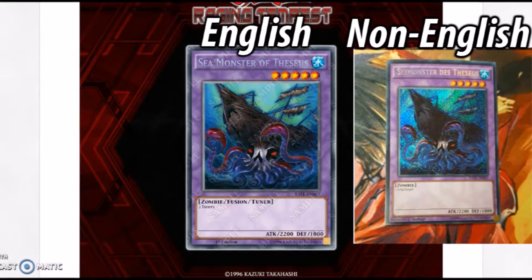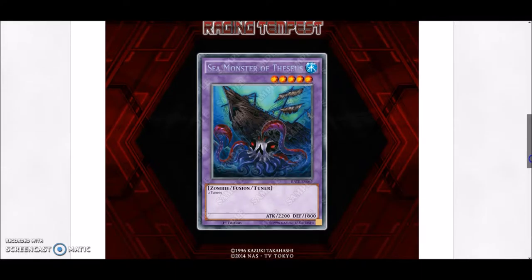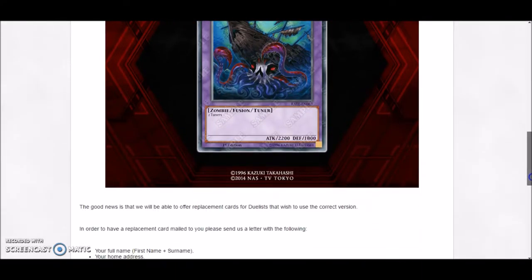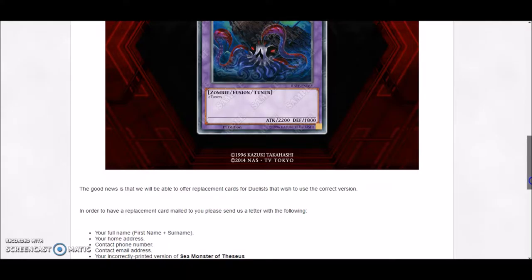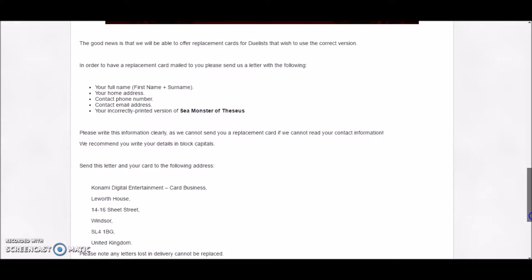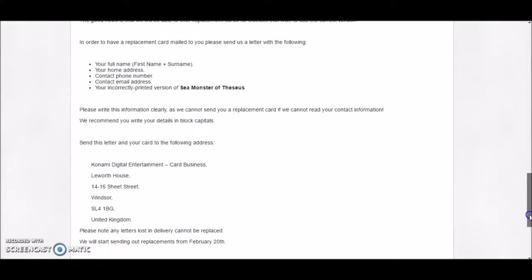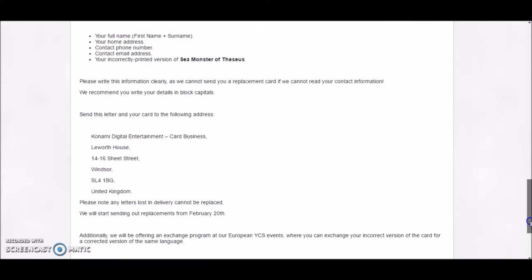What Konami is going to do about that is something nice for the community — they are going to do a callback of the card. The way they're going to do this is they left their address and mailing information so that if you wanted, you could send back your copy and get a fresh new proper copy in the same language that you got it in.